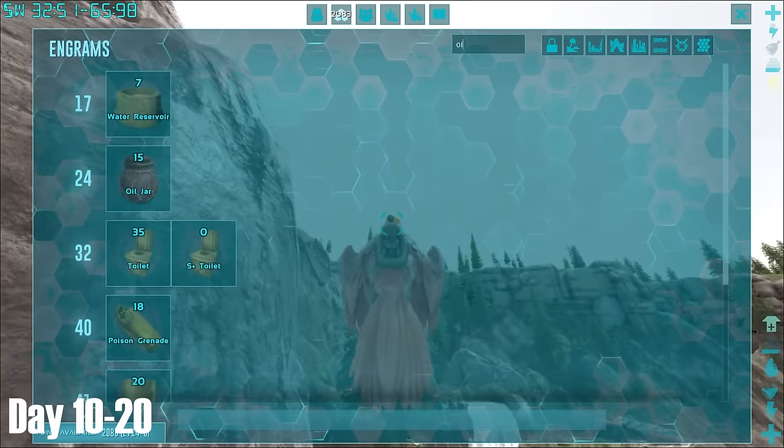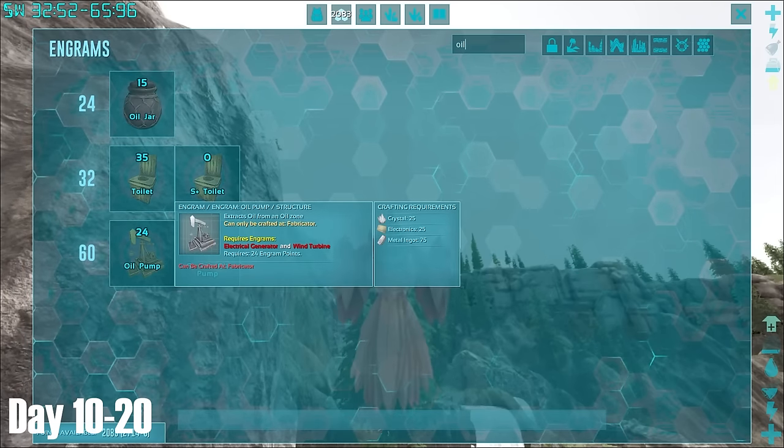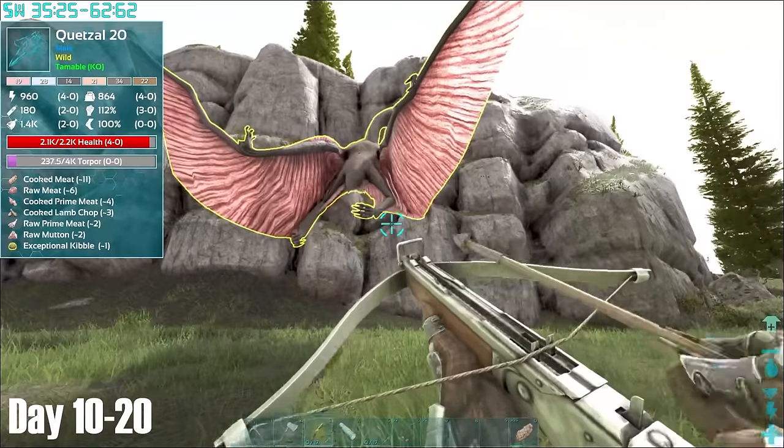After exiting the cave, I did realise that oil pumps were on this map. The only issue was that I first needed a fabricator, which also required oil, so this wasn't much of an immediate help. On the way back to base, I saw this Quetzal that appeared to be stuck, so I thought I may as well knock it out while I continued to explore.